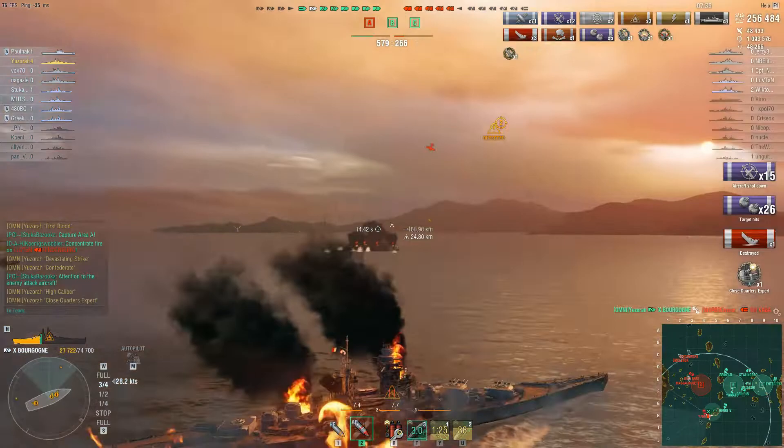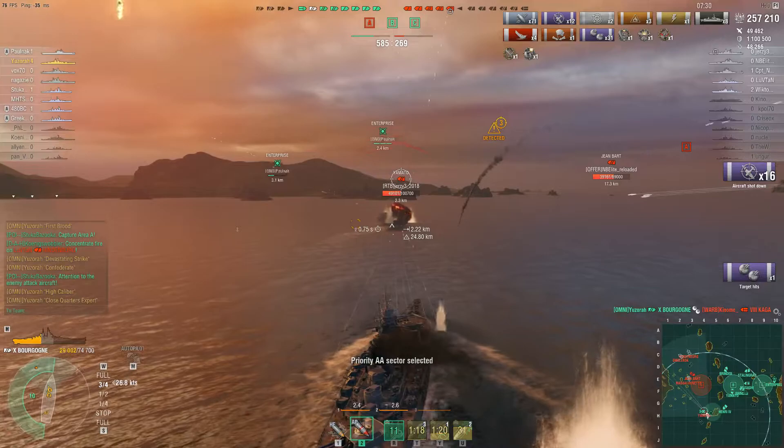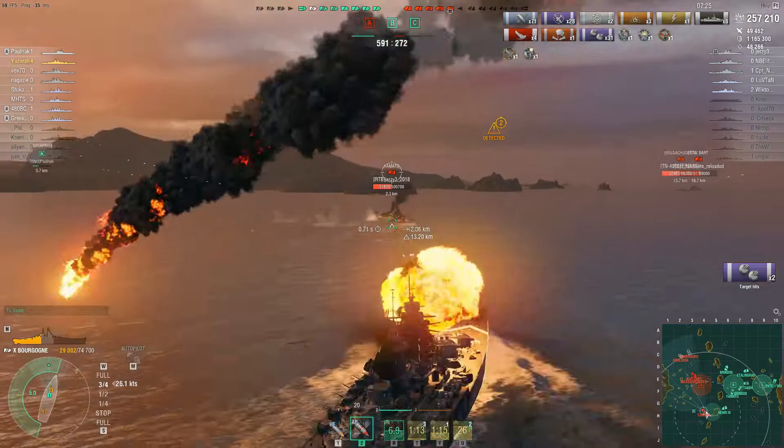He gets the close quarters expert award by finishing off the Kaga with his secondaries. Enemy Yamato has one of the Halloween camos.